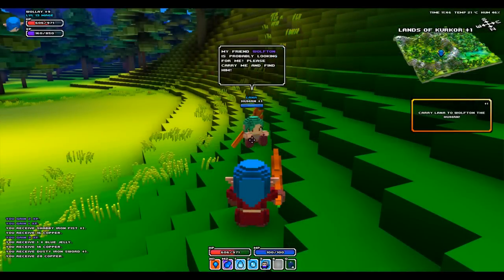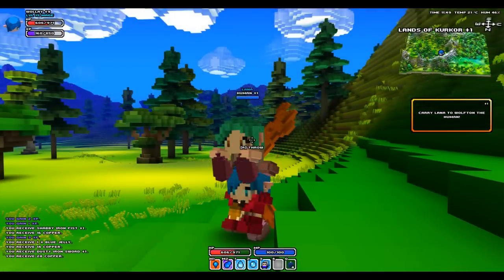Screenshot eight — Wally's finally found Lana. She says 'my friend Warfton is probably looking for me. Please carry me and find him!' So you actually have to carry people! You pick up Lana and take her back to her friend. That could be great for co-op — like a protect-the-VIP scenario where one player carries Lana while others protect them. In the next screenshot you can literally see her on top of Wally's head as he walks.